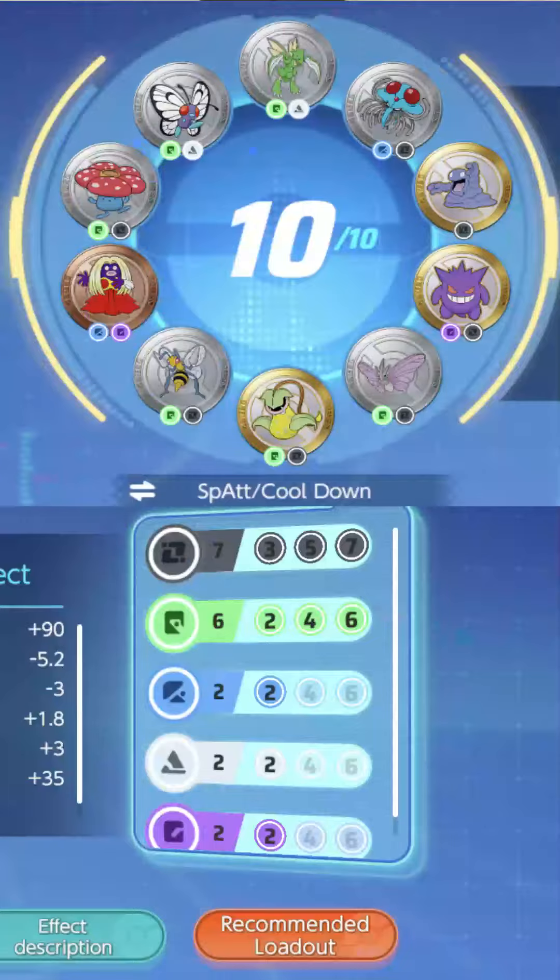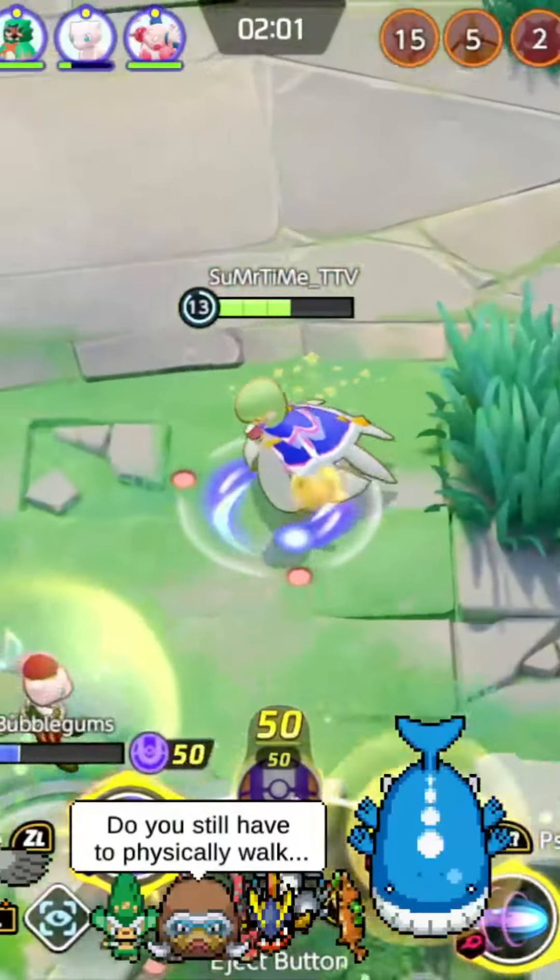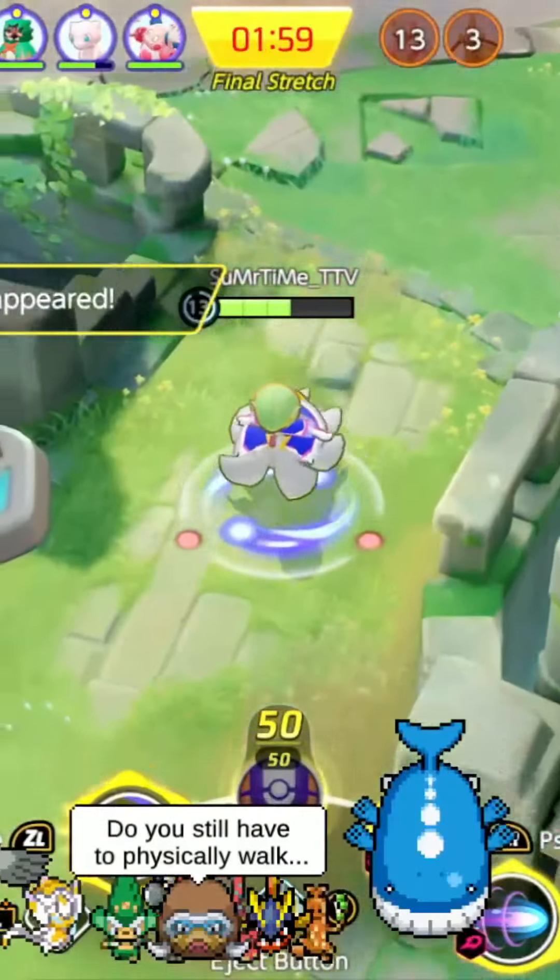The emblems you must be running are six green and six black emblems for a high special attack and to reduce the cooldowns of each move for a more spammy, bursty Gardevoir.